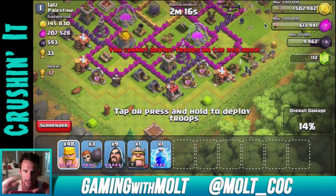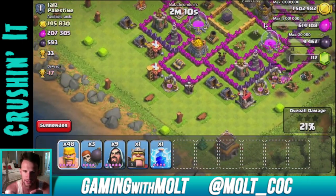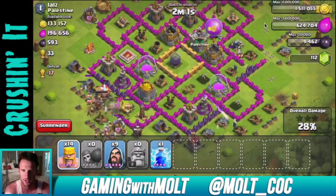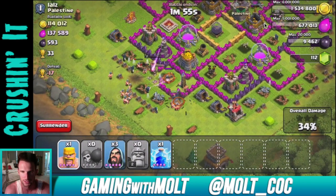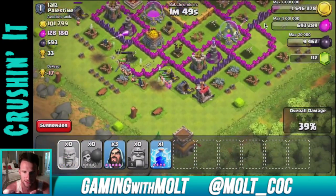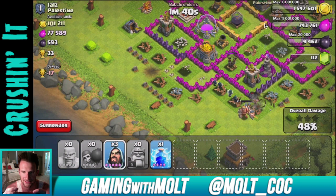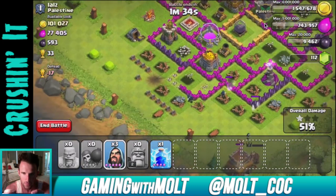Let's try to get in up here with our barbarians and get our wizards in behind them. I really want to attack from this bottom corner so we can get all the gold in that storage. I'm going to lay down the rest of them — there's a giant bomb — and drop my king. A couple wall breakers to get them in. Those wizards up top are working on that gold storage, which is good. We really need to get rid of this wizard tower because it's going to shred our barbarians.